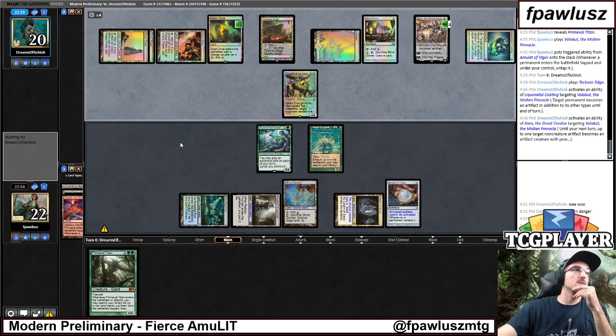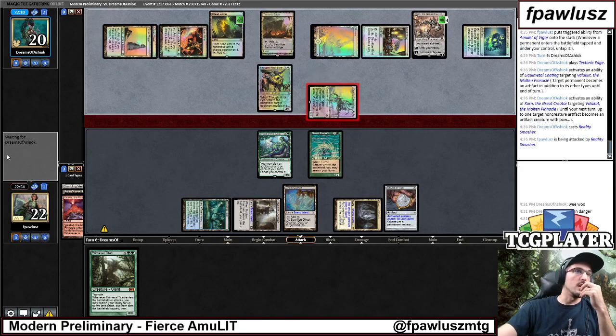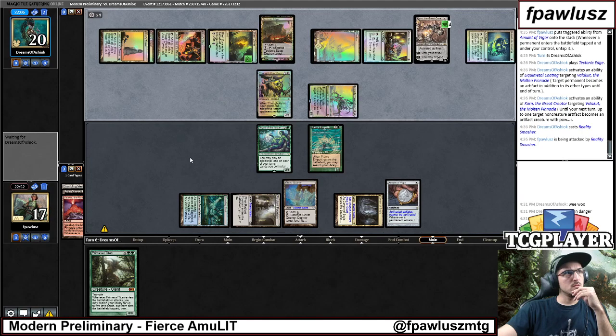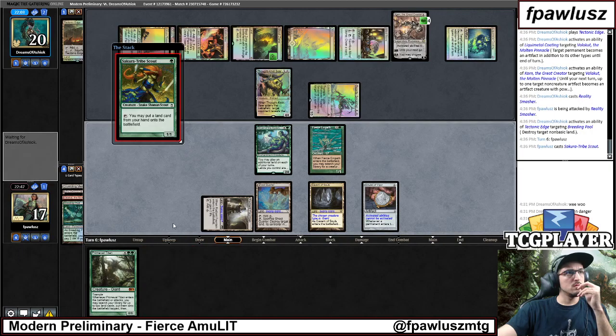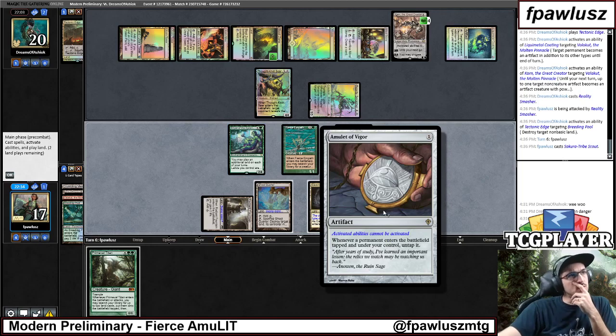Is this another Thought Knot? Don't have another Thought Knot — that's just not fair. Smasher. Okay, so I guess if we draw a Bounce Land, we can still be in this. Bounce Land. So, if they blow up our Amulet, we die.